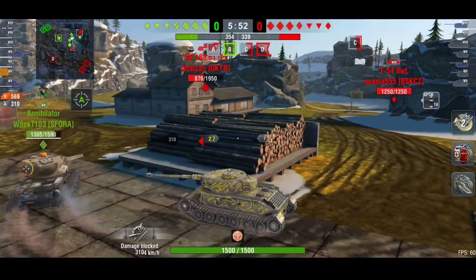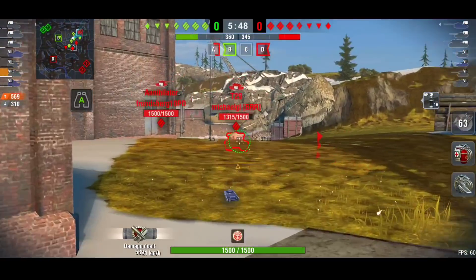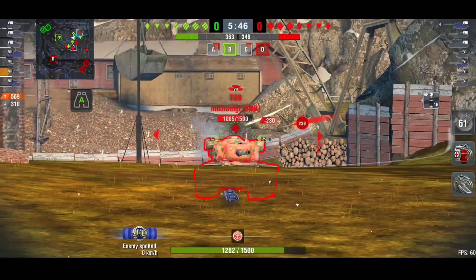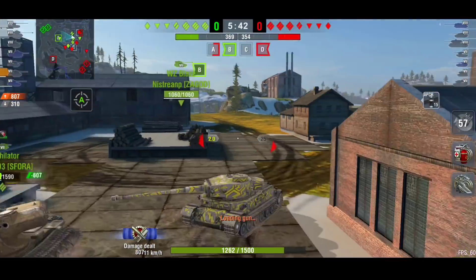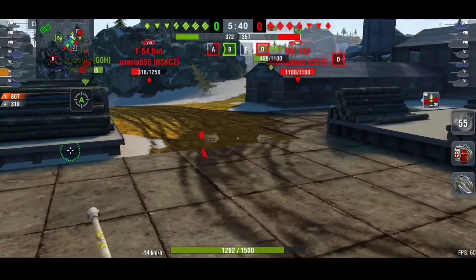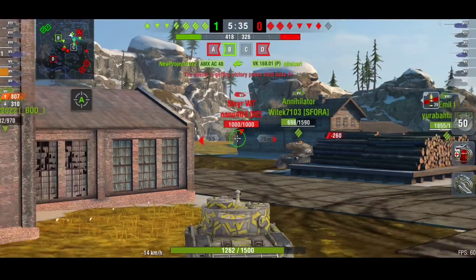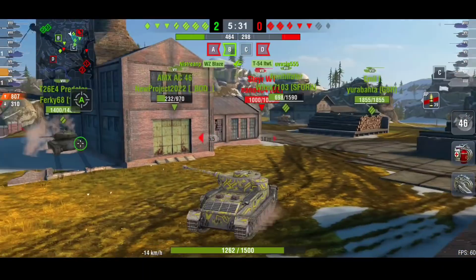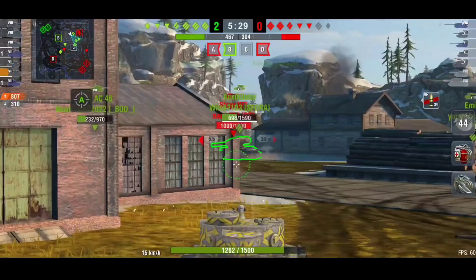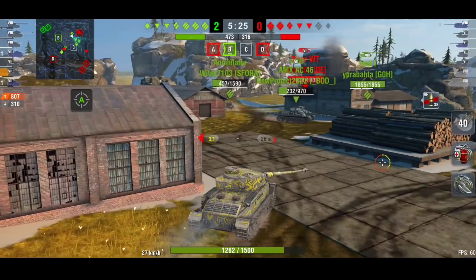Since then the Tiger P has kind of been left alone. The armor profile isn't bad in the right situation, but in a tier 8 game you're not going to bounce too many shots — there are a lot of weak points in the front of your armor. It's a tough tank to play, and with the Tiger 1 being as good as it is, there's really no point playing the Tiger P.